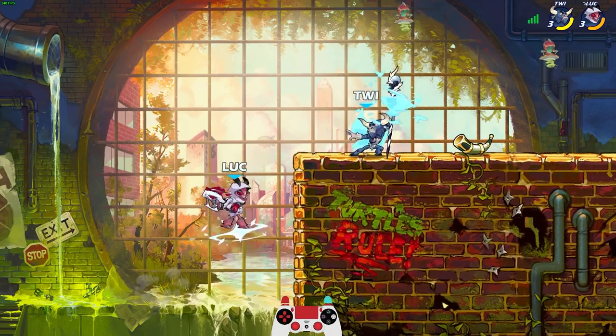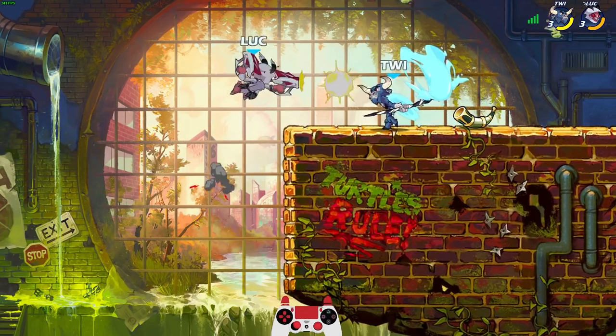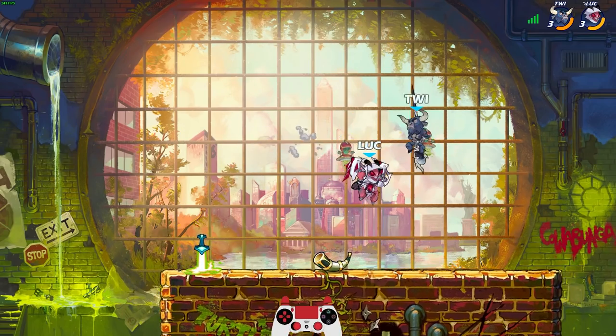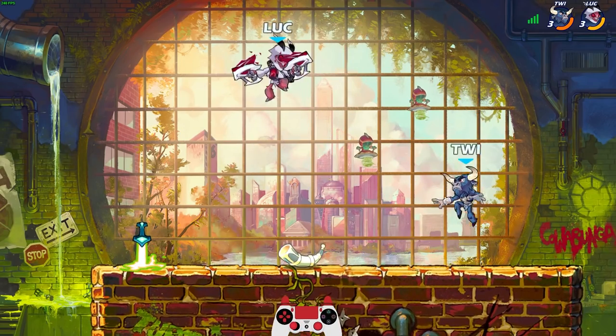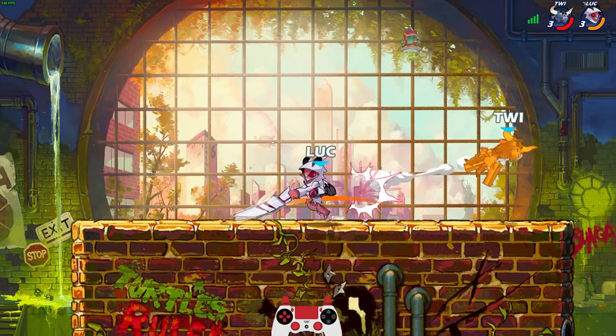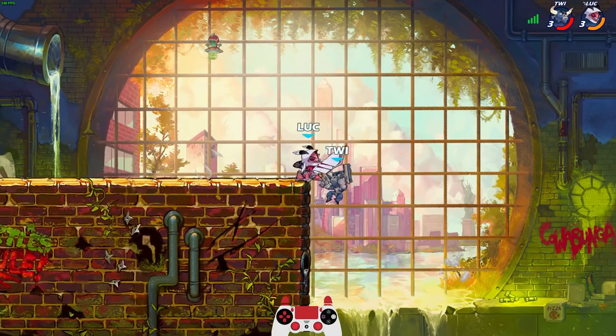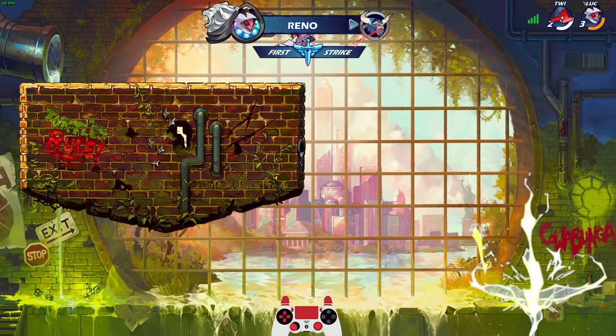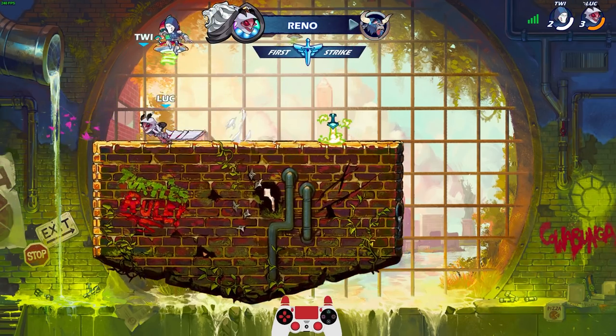Oh, I thought I had Reno's blasters. I'm pretty good with blasters because of the spacing. Let's see what else I got. So I do have Arcadia greatsword — that's pretty cool. He should be down. Yep. Reno with a greatsword, guys.